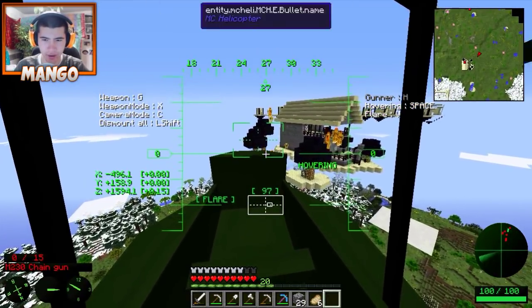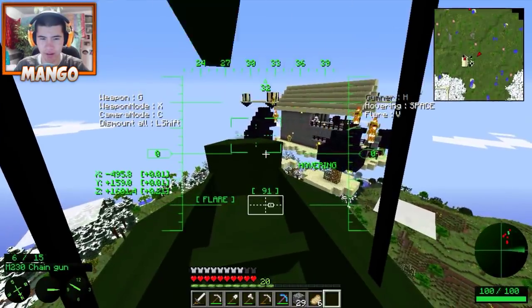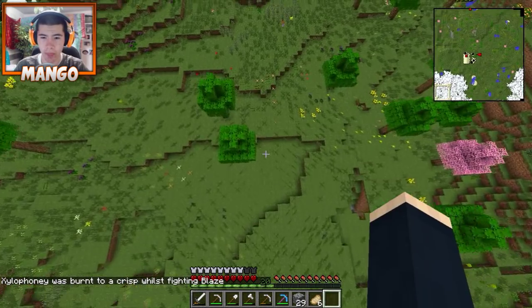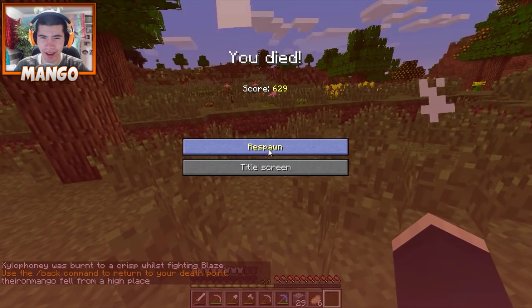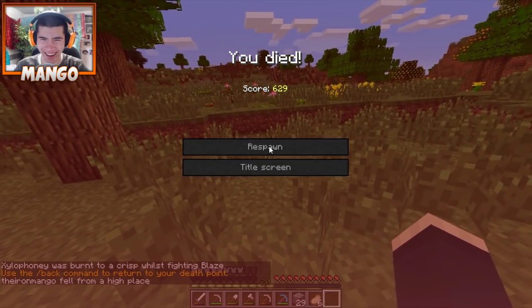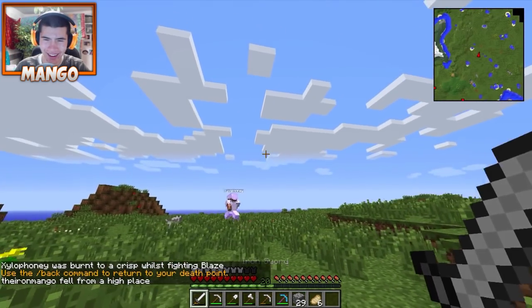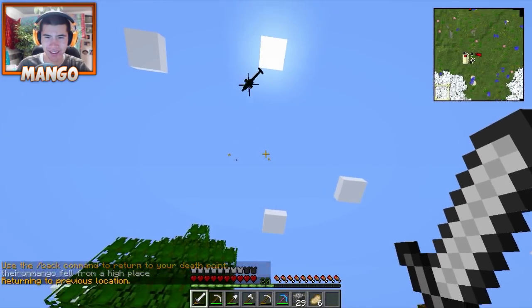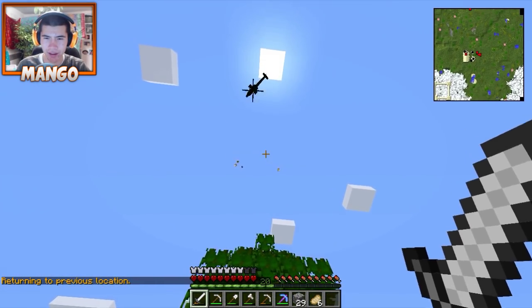I only have a chain gun. Can I hit the spawners? Oh, I'm dead. I fell. We are such a mess. What's happening with the helicopter - is it just chilling there? I think it falls too, doesn't it? You have to keep up velocity on the propellers.